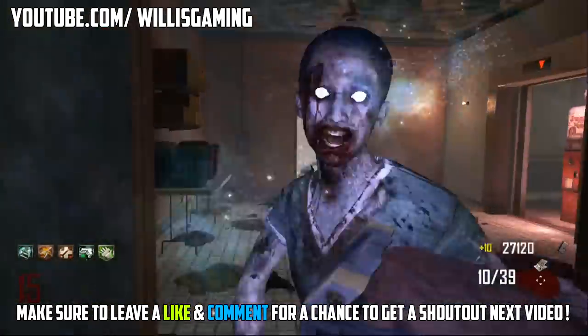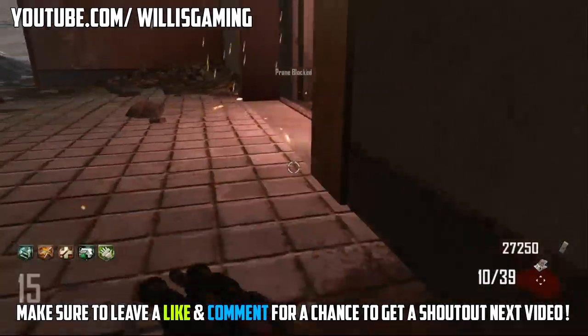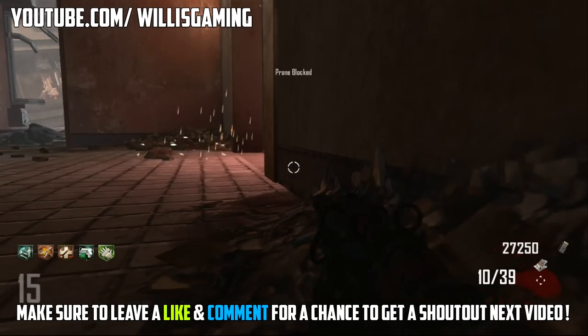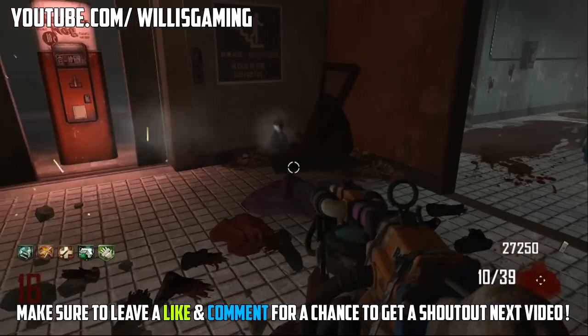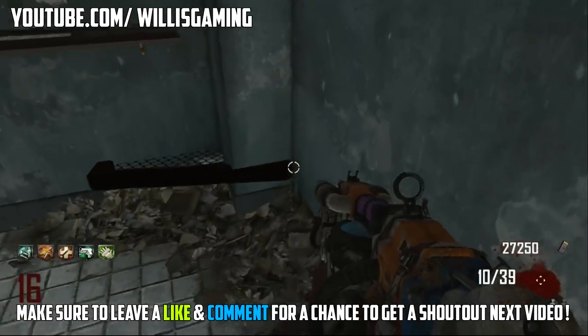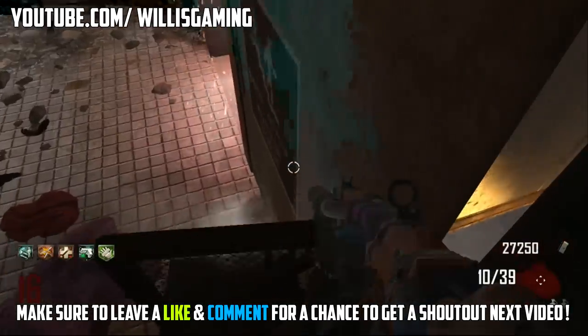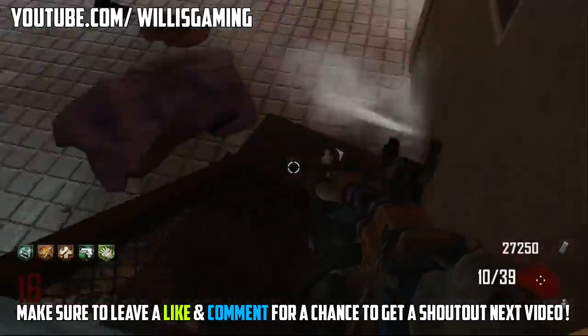On to the glitch: basically when you come to the sewing machines next to the elevator, you just want to lie down next to the elevator and with your trample steam you want to put it down. As you can see it will spring into the wall. You want to go behind the other side of the wall next to the sewing machines and just walk into it and it will push you into the wall.